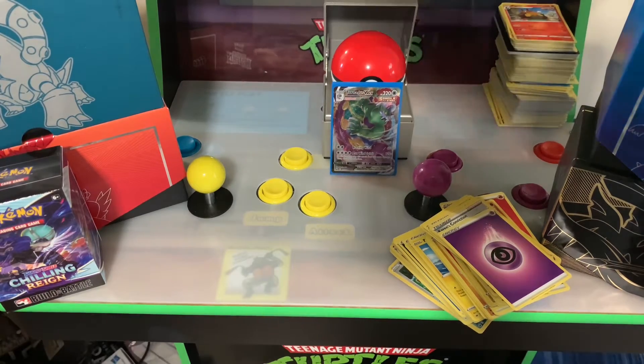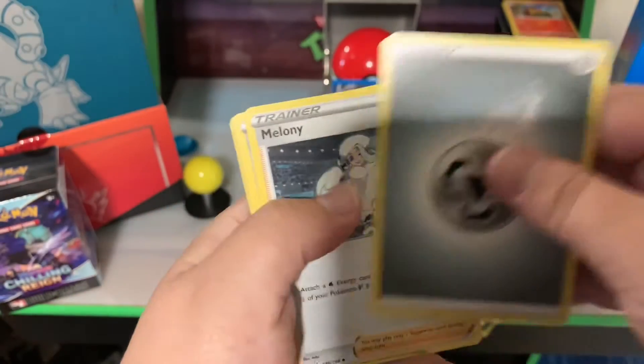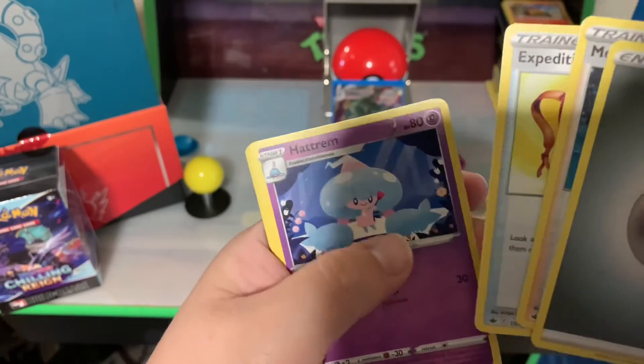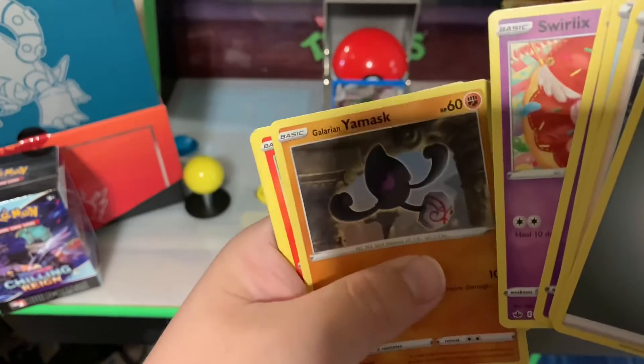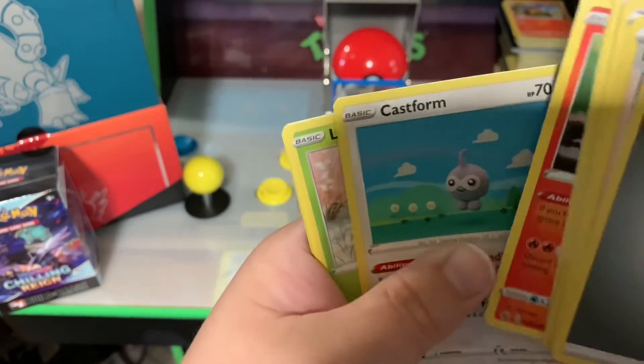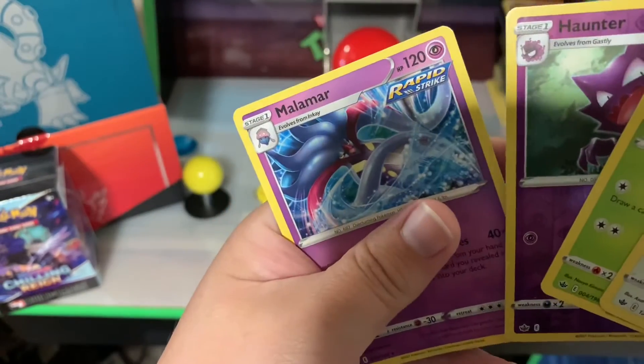Green doesn't always mean go — that's your last pack. Well that happened — my last pack had my head. One, two, three, four — I declare a steel war. Got a Melanie, Expedition Uniform, Headbutt Trump, Swirlix, Galarian Yamask, Castform Sunny Form, Castform Baby Bug, a Hawlucha, reverse holo Hunter, and a Malamar.